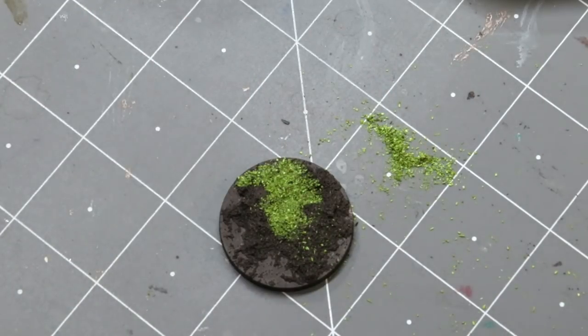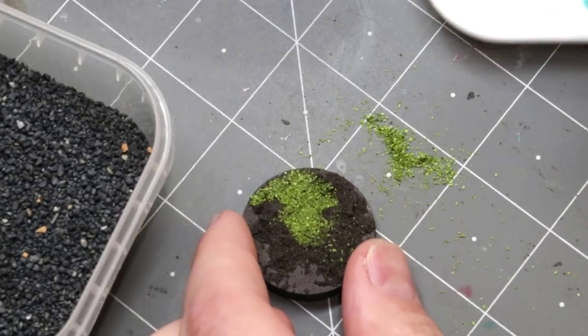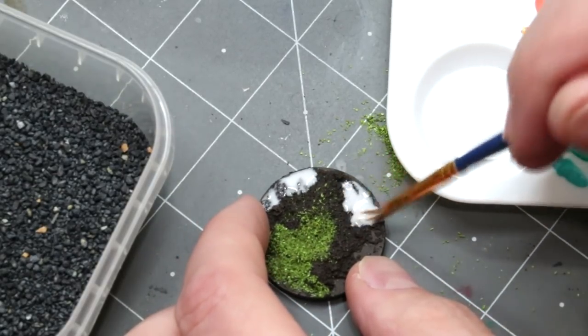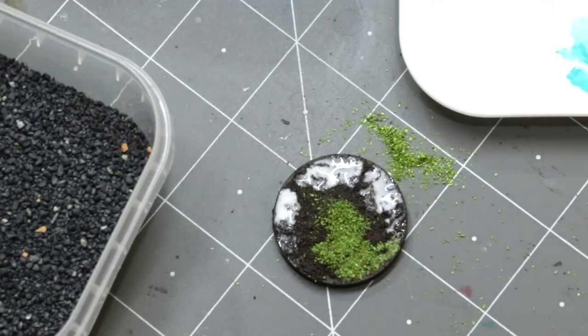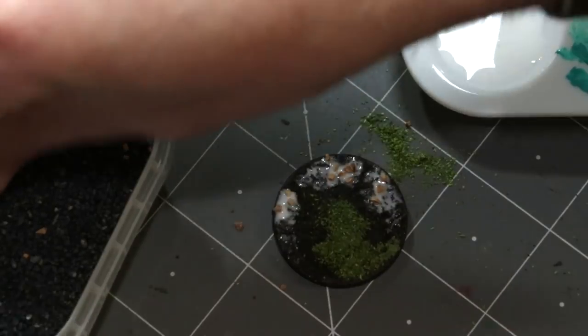Next step — we want to add some more different and varying grit. Here I have some sandy rocks of one size and some Army Painter Black Battlegrounds of a different size. Any size rocks from anybody will work; you could even use a mix of dirt, sand, and rocks from your yard. The point is we just want to add a little bit more variance to that texture. We go back into our glue mixture, focusing especially on the areas where the muddy surface didn't dry with grit.